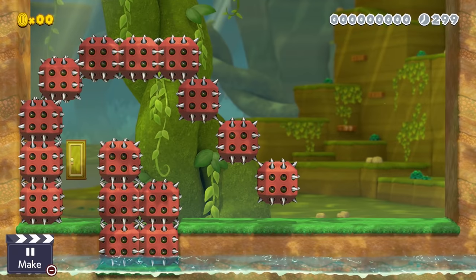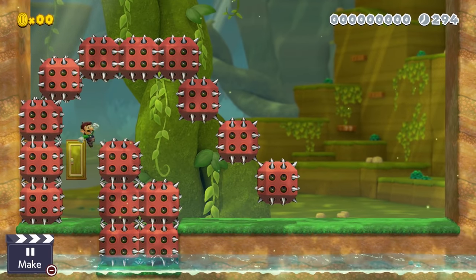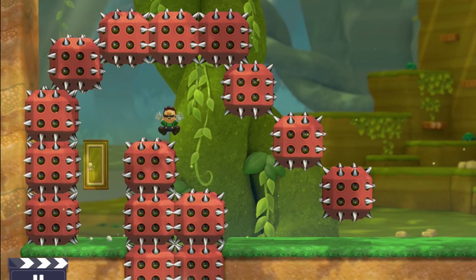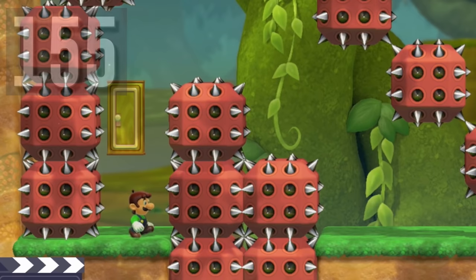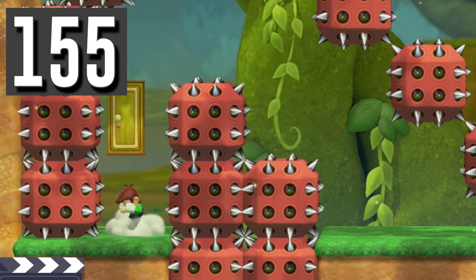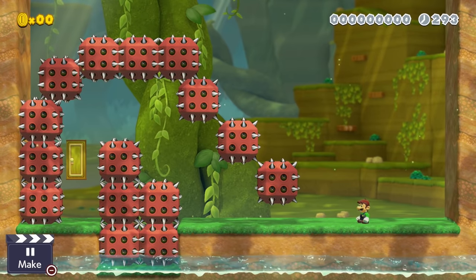Luigi's stuck between spiky walls and doesn't have enough room to gain momentum for a regular jump. He tries a duck jump but can't make it through safely. If he faces away from the direction he wants to go and does a backward duck jump, he gets extra distance and can get through unharmed.